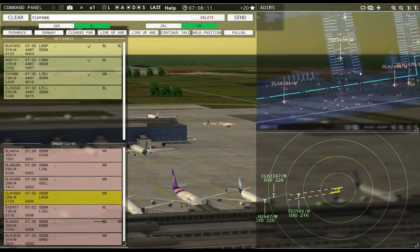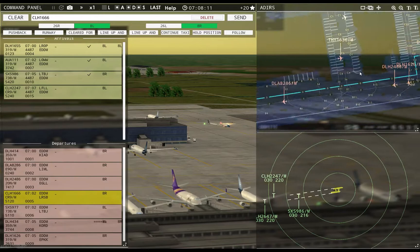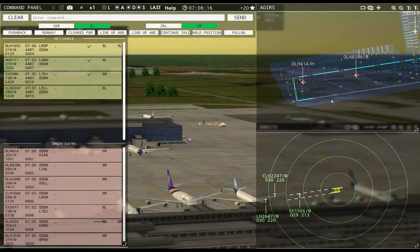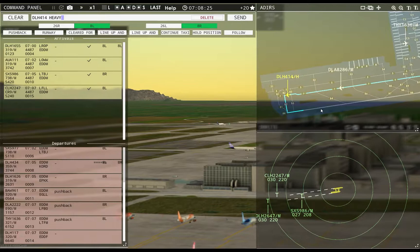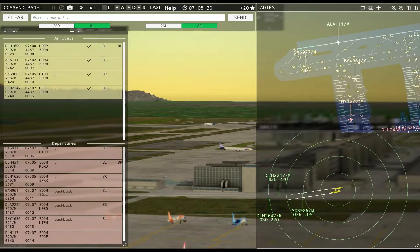Hansaline 1666 requests taxi, runway 8R — you're going to have to wait a minute. Tower, Hansaline 2247 inbound runway 8L — Hansaline 2247, runway 8L, cleared to land. Lufthansa 414 heavy, runway 8R, cleared for takeoff. Get out of here.